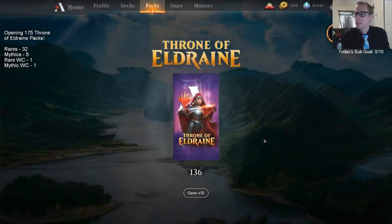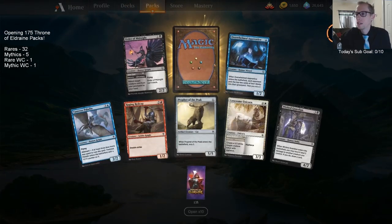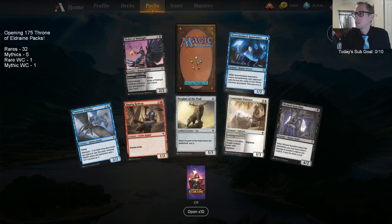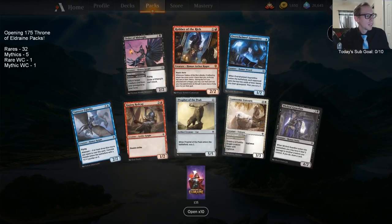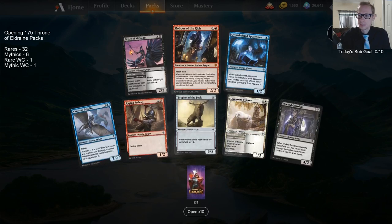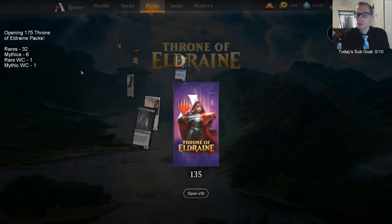Where are our mythics? We had like 16 rares and four mythics a little while ago. There's our mythic — Robber of the Rich! Robbing the rich — it's like the game giving us mythics.